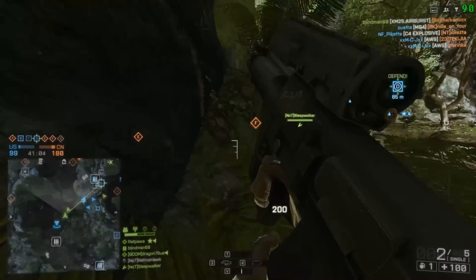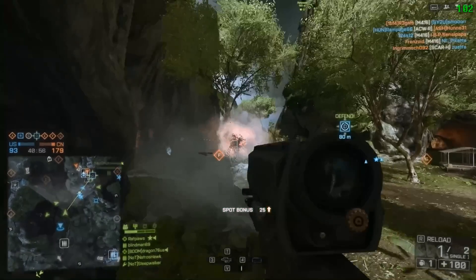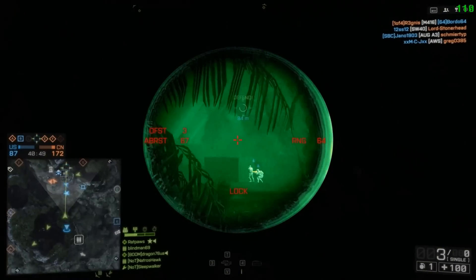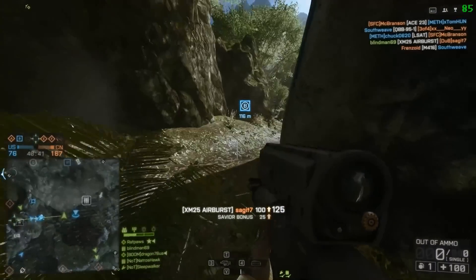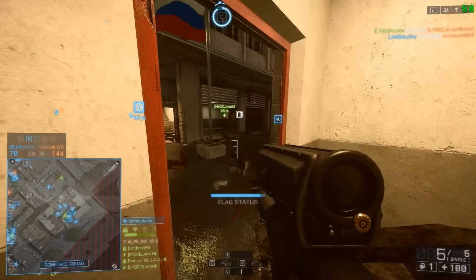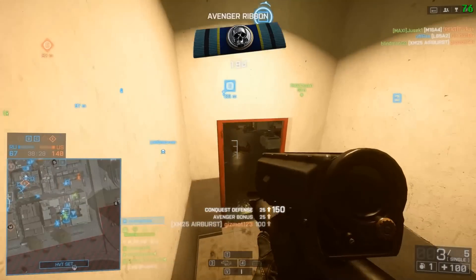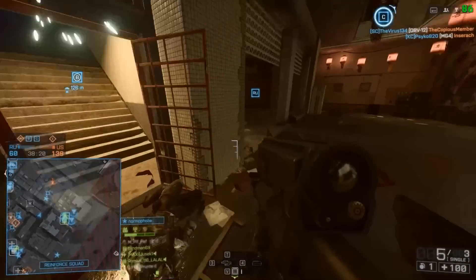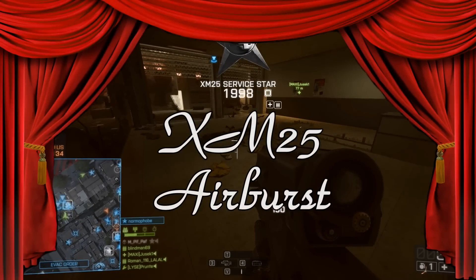What went wrong is that DICE ended up giving support yet another spam weapon — but one with multiple uses. It has almost no projectile drop, so you can snipe with it at long ranges. At close ranges it works really well as an explosive-round shotgun. You don't even have to aim — it's explosives, you just put the crosshairs on them and pull the trigger. And then they gave it the ability to reload, so support players can just drop an ammo bag and reload their XM25. The XM25 would have been a good weapon if it had been given to the assault class instead. So the XM25 makes it to number 4 on the list.